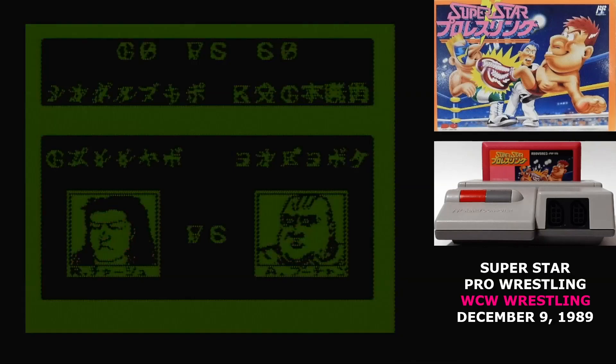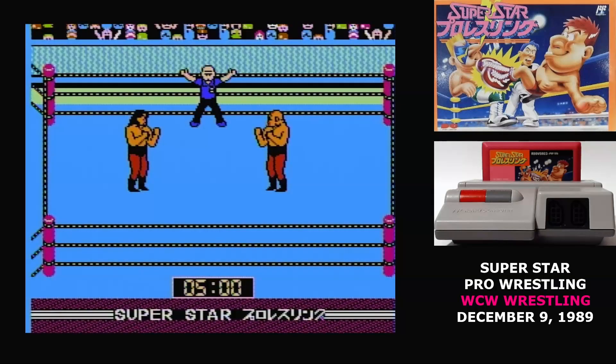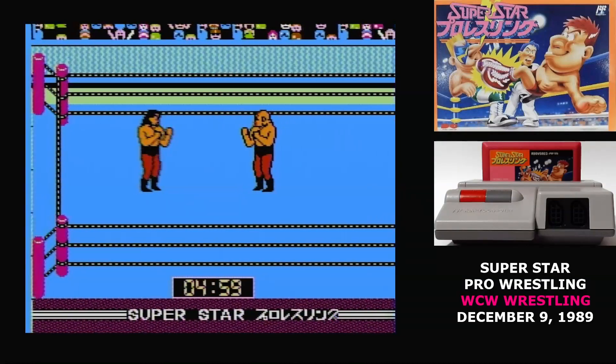There are 16 different special moves. Every character has access to a set of eight of them, and before every match you choose which four you want to use. Each of those gets assigned a direction on the D-pad.